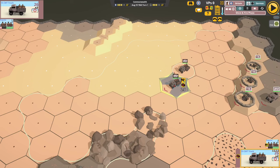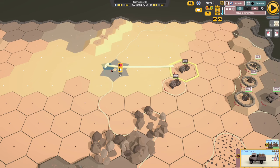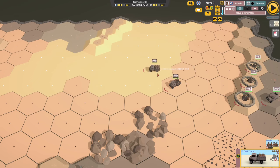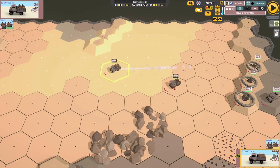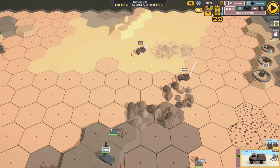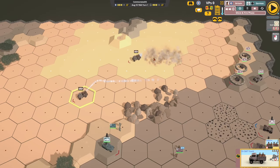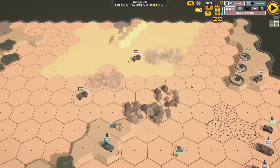Another desert feature is sand — it slows vehicles down. Let's see how far this vehicle can go: one, two, three hexes on sand. If it stays on rough ground it can go a lot further. So you can use sand to restrict enemy movement, or avoid it yourself to maintain speed.